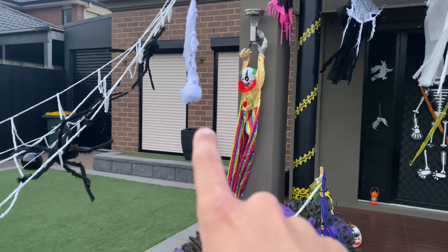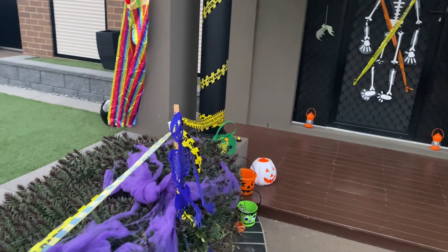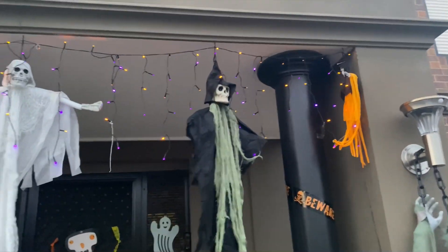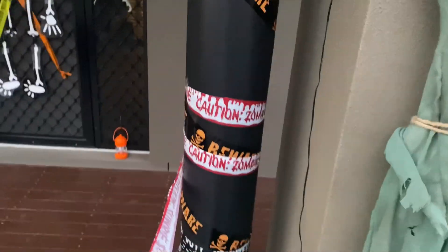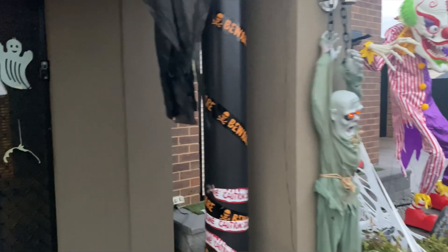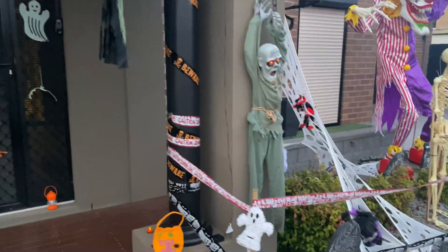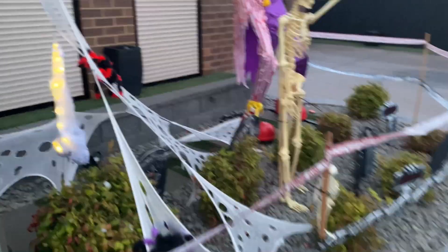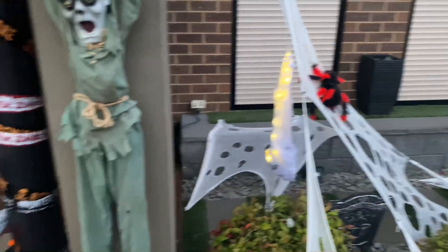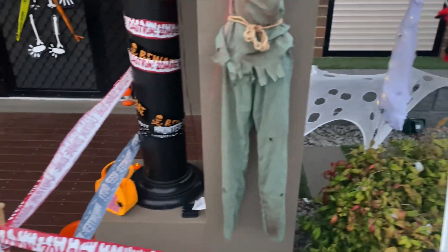We go up and we've got the web with spiders and an egg sack. I did have three but I haven't built one yet — I want to do a tutorial on how to do it. We've got the lights going on. We've got the egg sack again — this one does light up, but for some reason the other one's not lighting up. You can see the lights and everything and all the noise.